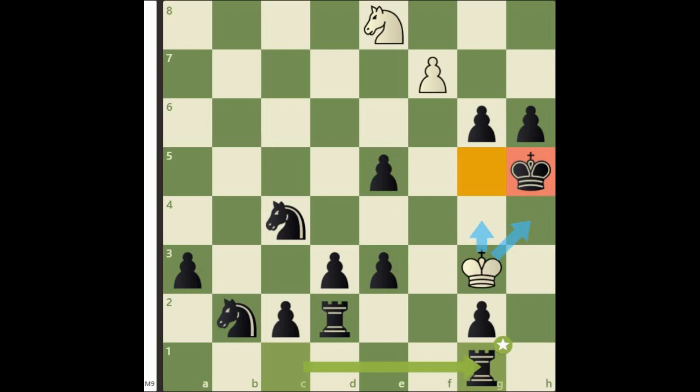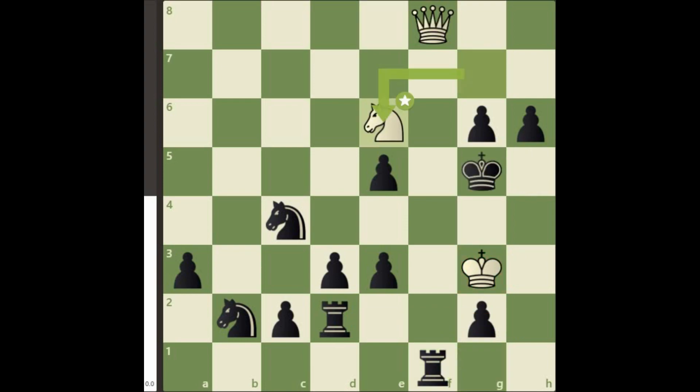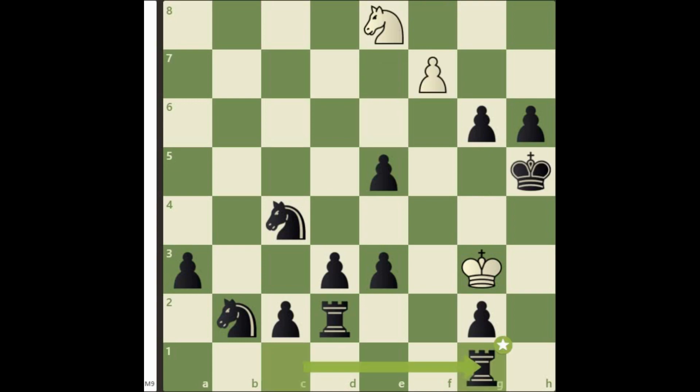Here queen promotion is not going to work. Because after rook f1, black is threatening checkmate with g1 queen promotion. In this case, white will be able to draw this game with perpetual checks. But we are not playing for a draw. Our main goal is to slaughter the black king. Thus instead of promoting the pawn into a queen, we will under-promote it to a knight.